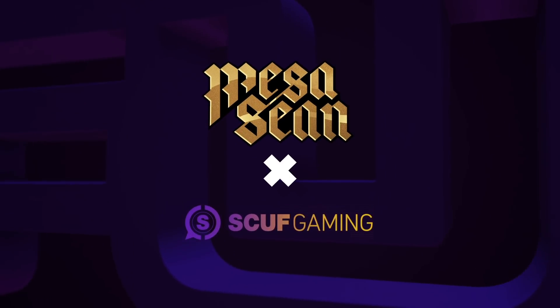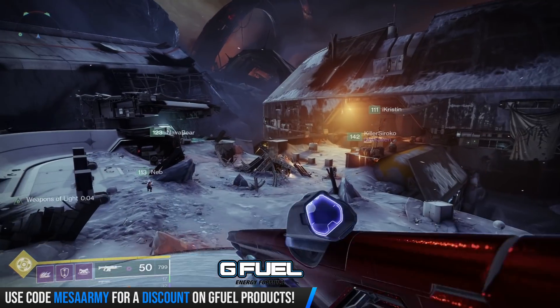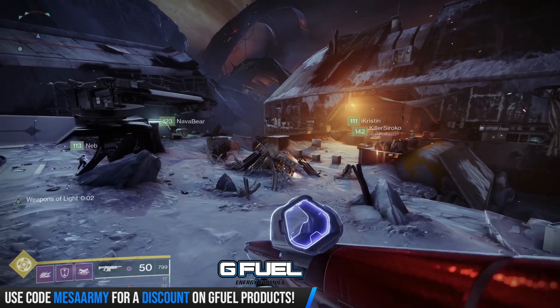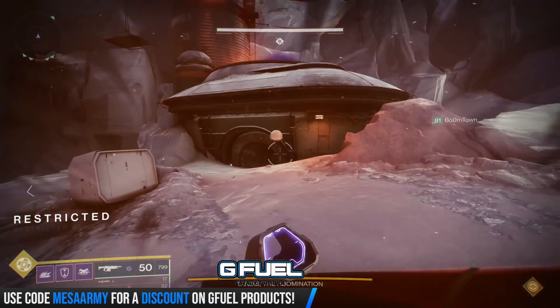My name is Mesa Sean and welcome back to another Destiny 2 video. I've got an amazing guide for you guys here today on how to kill Taniks, the final raid boss in the Deep Stone Crypt, really safely, really easy, no swapping of buffs whatsoever.